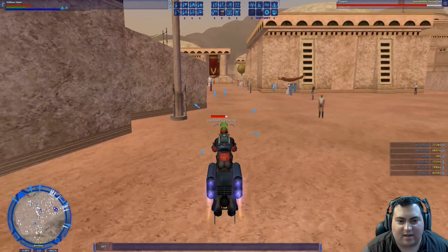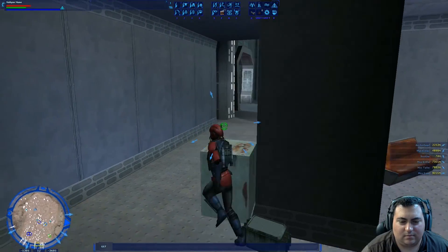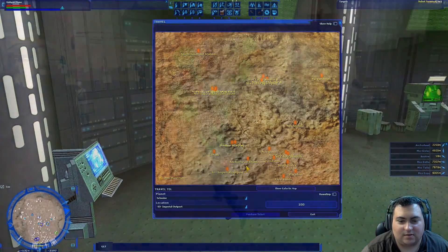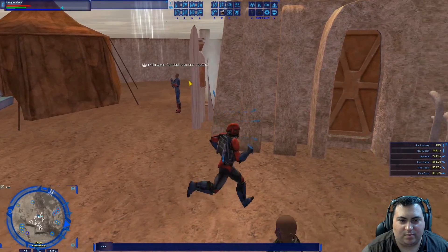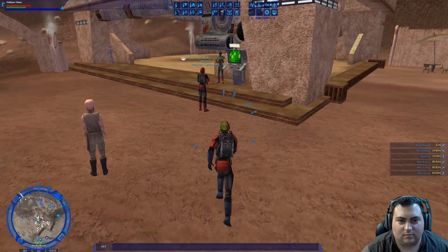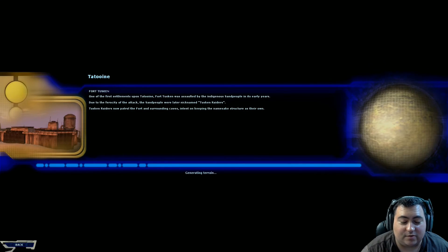So we have Anchorhead and Eisley left. Here in Anchorhead it does not look like they're here either. Good thing we caught that shuttle — that was close. I would have had to wait five minutes to get out of Anchorhead.